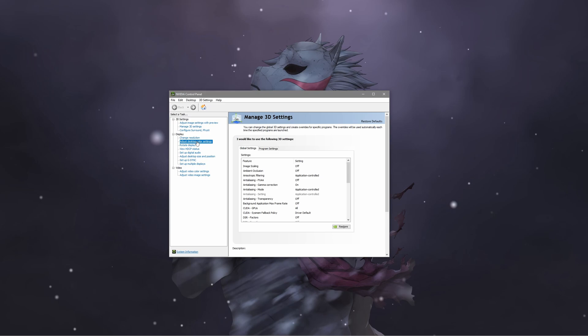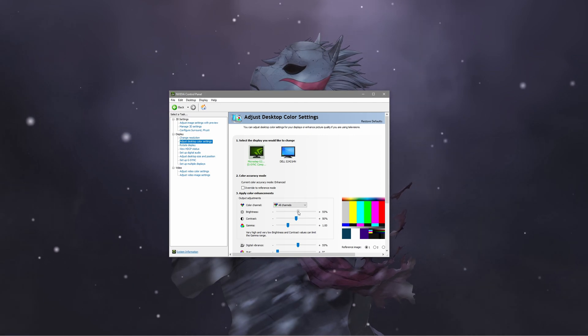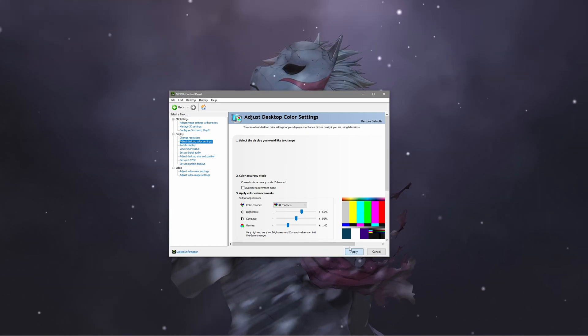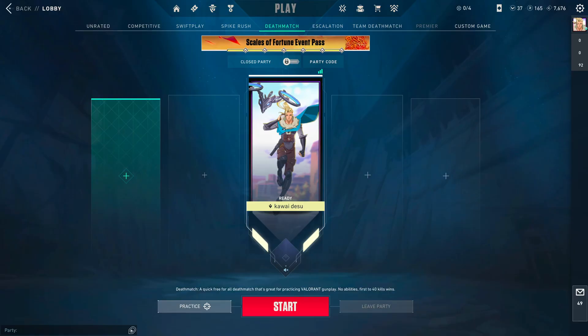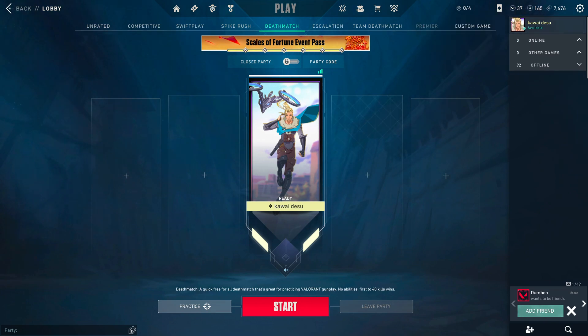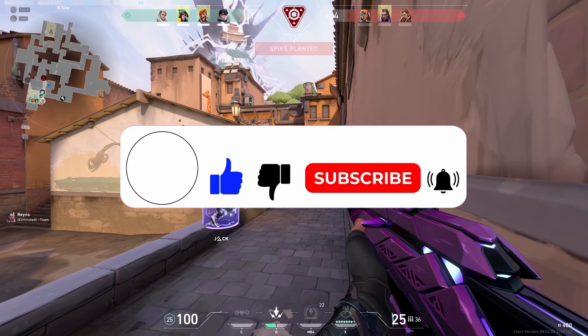Once you click on that, you're gonna increase your brightness from here. I'm gonna set it to around 70, and you're gonna press Apply. Once you do that, you can see the brightness increases. I hope this helps — thank you so much for watching this video.